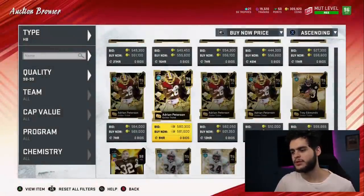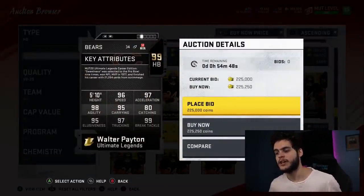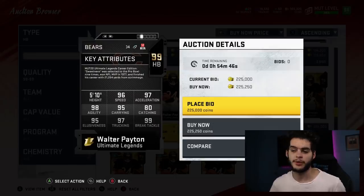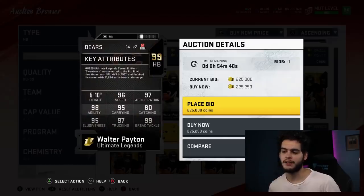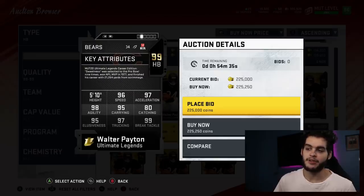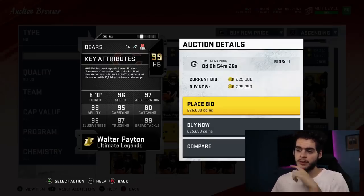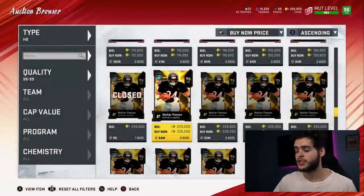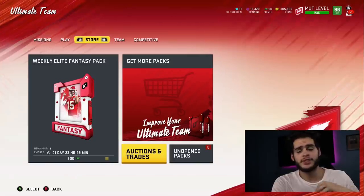Now if you want someone very similar, there are a few guys. Walter Payton honestly isn't too far off. If chemmed up and adjusted properly, he gets similar stats while actually being a better catcher. The only thing is he might not get every single ability you're looking for. I do believe he gets Human Joystick, which makes him very very good, because when you power him up he gets 99 speed. So he's going to be very similar to Bo — he just might not get all the power stuff. If you want a budget version of Bo Jackson, Walter Payton is your guy.